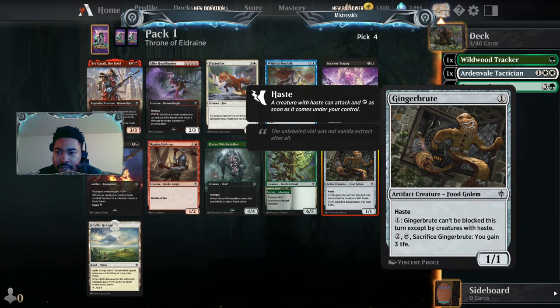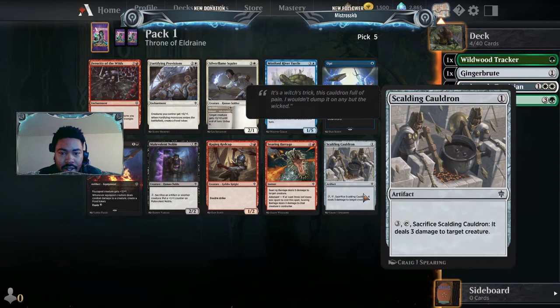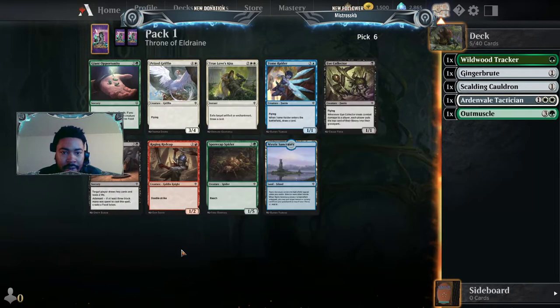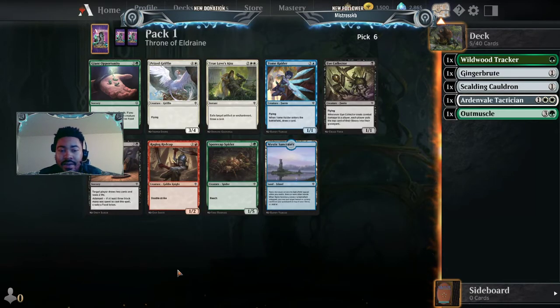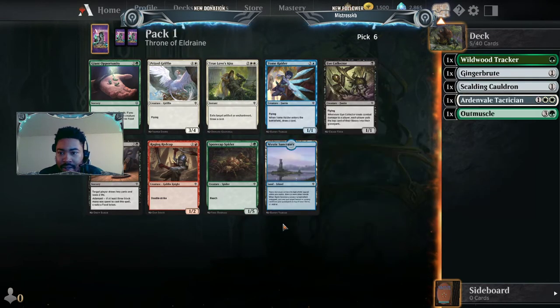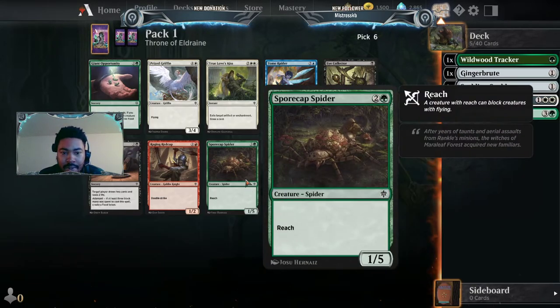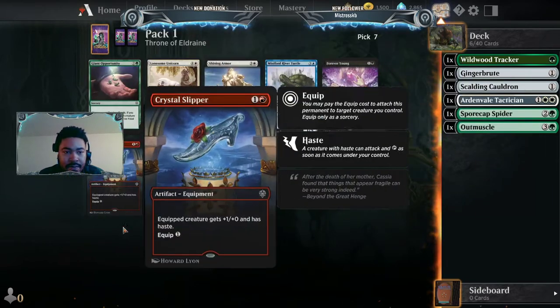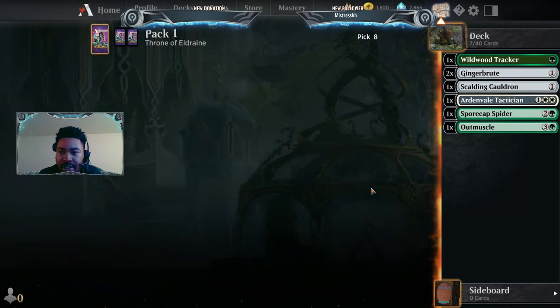There's a Ginger Brute. A Scalding Cauldron. Here's Giant's Opportunity — it hasn't worked out too well for me honestly; it makes food tokens but it's kind of too late most of the time. I'm gonna grab this Spore Cap Spider. There's another Giant's Opportunity but I'm gonna grab another Ginger Brute.